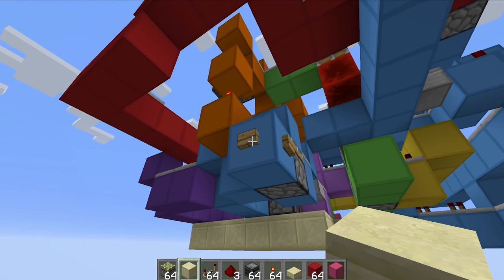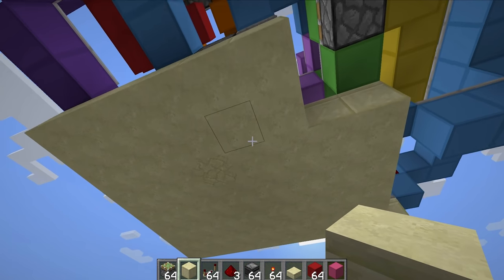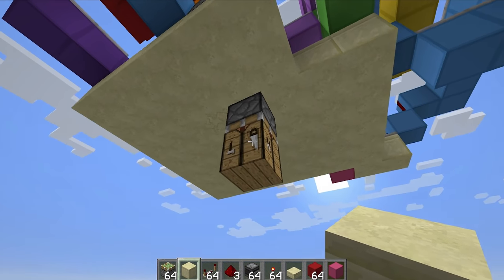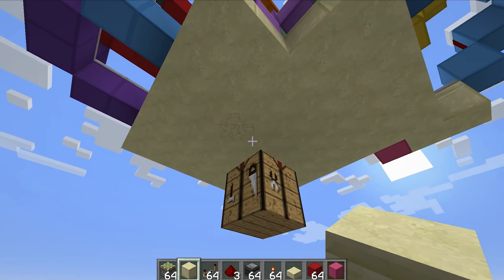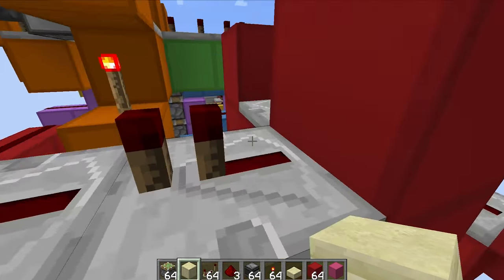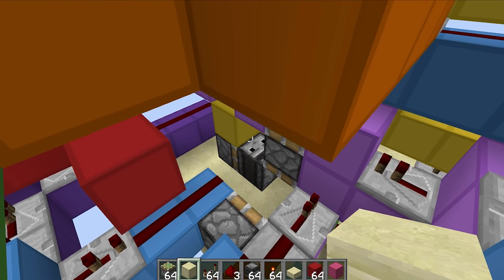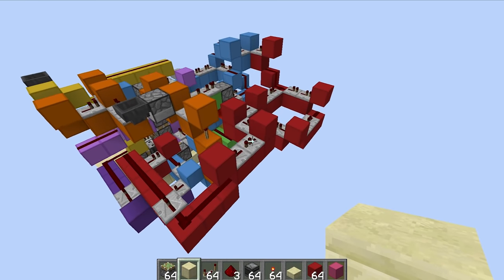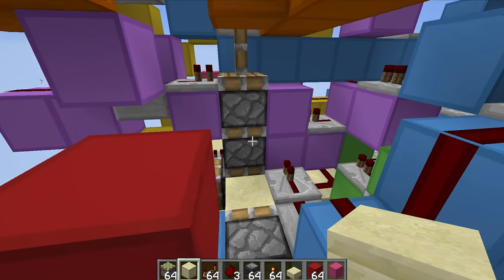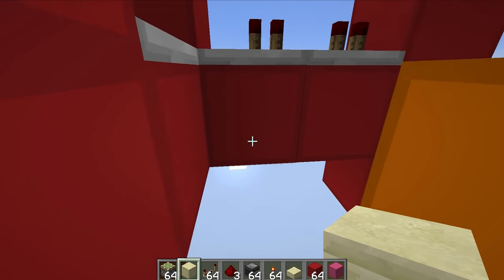So this should in theory be the final test of the system. There we go — we have picked up the craft — whoa! Did you see how fast that all happened? This thing is absolutely ridiculous. Oh, I love it. It's quite difficult to see any of the piston stuff happening because there's so much redstone wiring flying around here, but yeah, this is a really really strong start to the build. Absolutely lightning speeds.